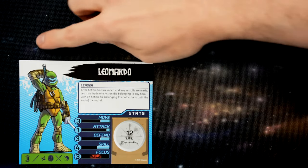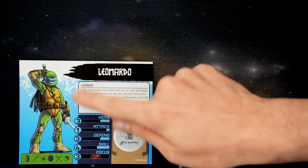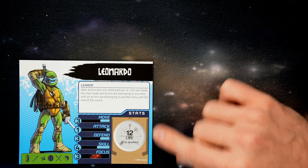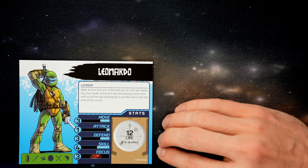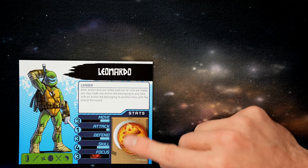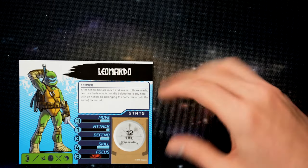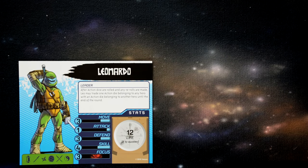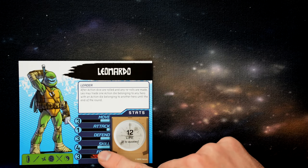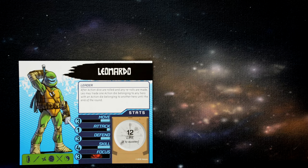For hero player setup, each player chooses a turtle and receives their dashboard, which lists the turtle's name at the top and their special ability. Players should familiarize themselves with that. The dashboard shows the turtle's hit points — trackable two ways: each full pizza is five points and each slice is one point, so Leo has 12 hit points. The hero's stats are also listed: movement value, attack, defense, skill, and focus. At the bottom is a quick reference for what symbols are on each action die for that turtle.